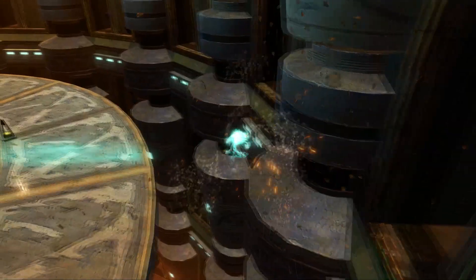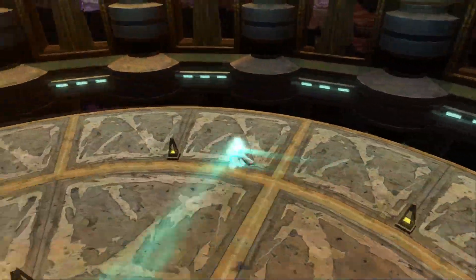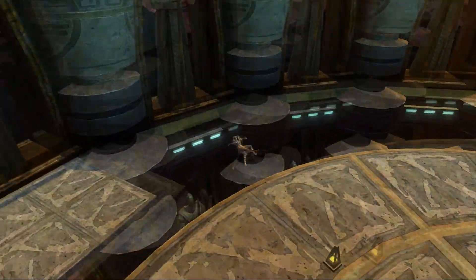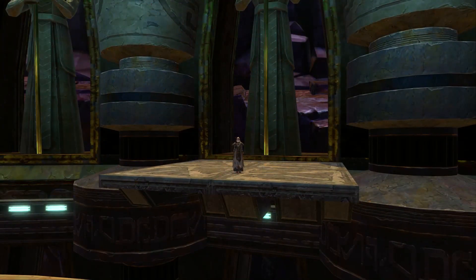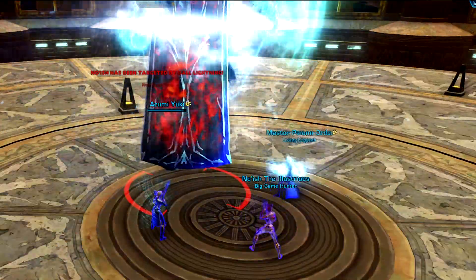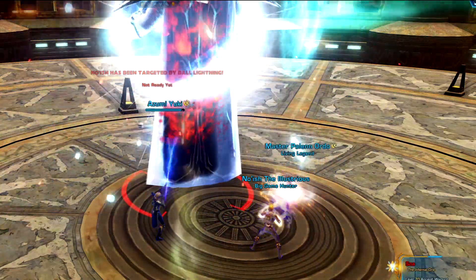There's also a mechanic where SOA will pick a random team member to hurl into the air, causing them to fly around. If this happens to you, just enjoy the ride. You'll wind up on the opposite side of the room, so make sure to orient yourself when you land.